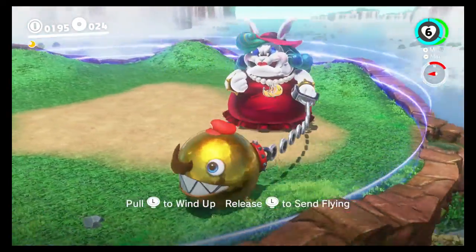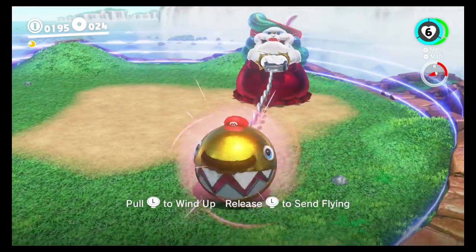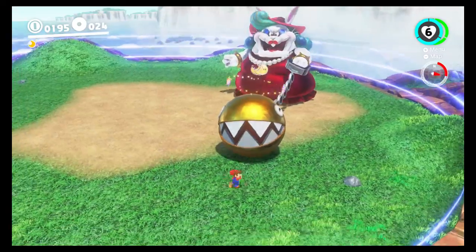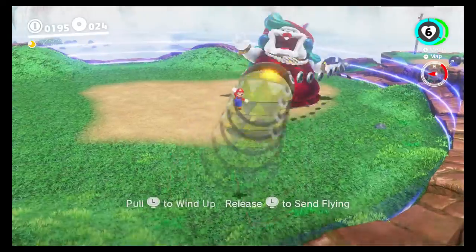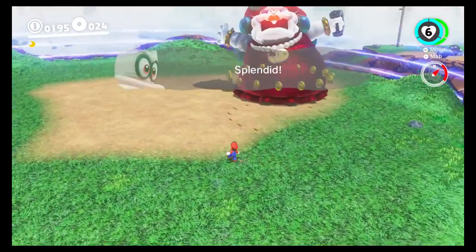Let's get into this guy - it's like her pet. You want to pull it. I pressed the wrong button. You just kind of want to pull her, then release it - that's where she gets hit.